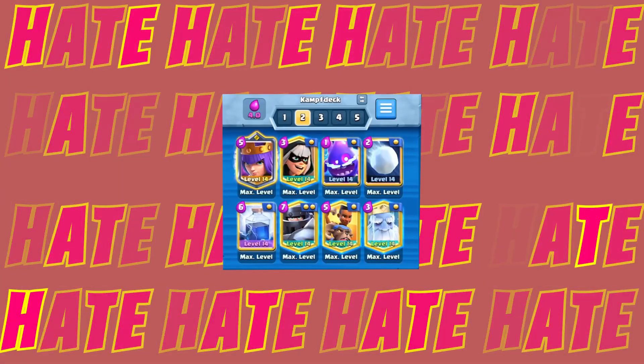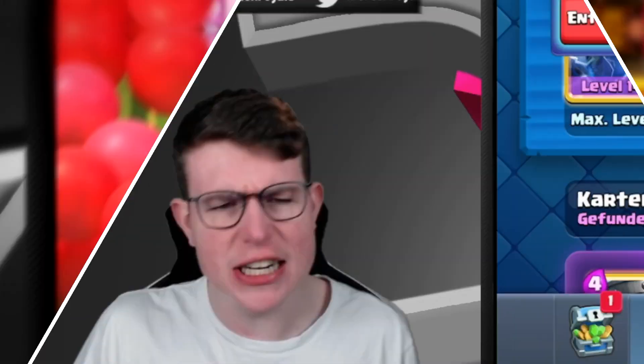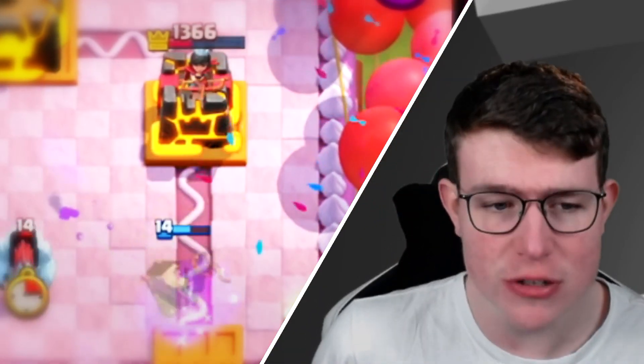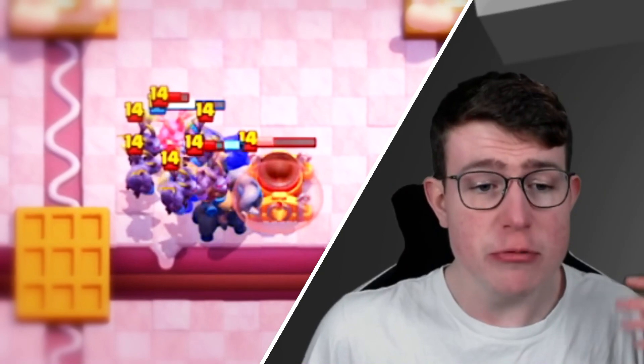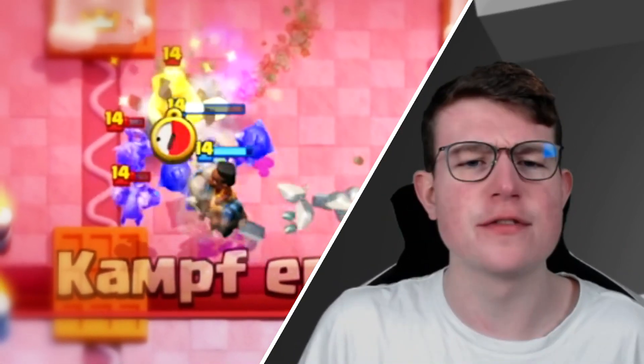I actually just hate this Mega Knight deck because you have a response against everything. You have the Mega Knight for splash damage, you have a Ghost Banner for pressuring, Archer King is just the best card in Clash — you're absolutely busted. You have the Archer King's counter with the Lightning, E-Spirit, Snowball to finish off Labone decks with a really weird synergy. You can kill minions and it's just a really insane defensive deck which I absolutely hate.